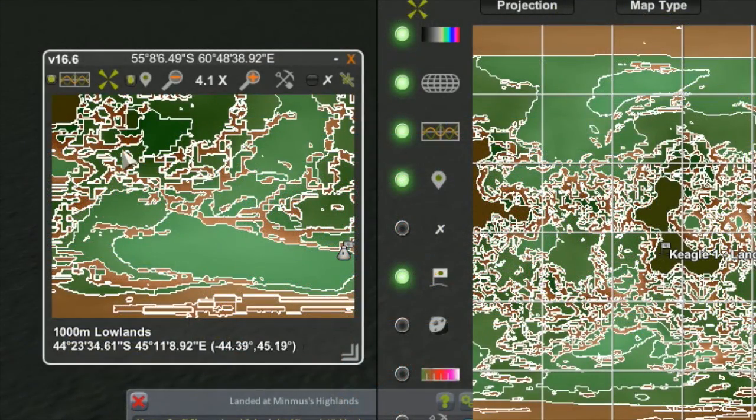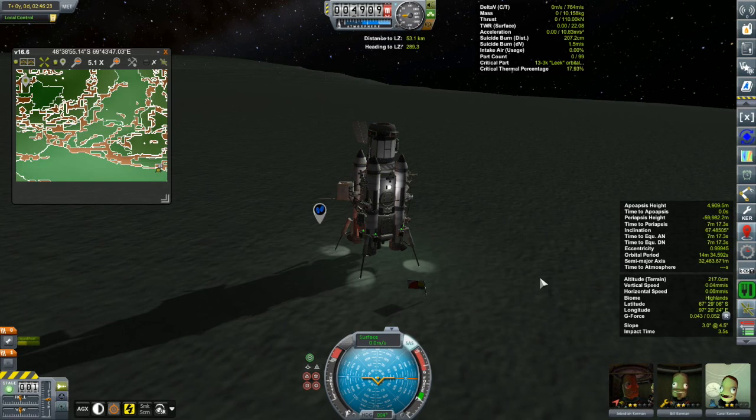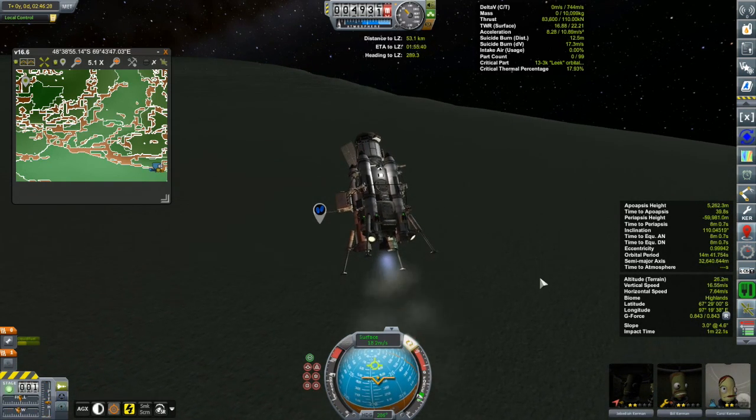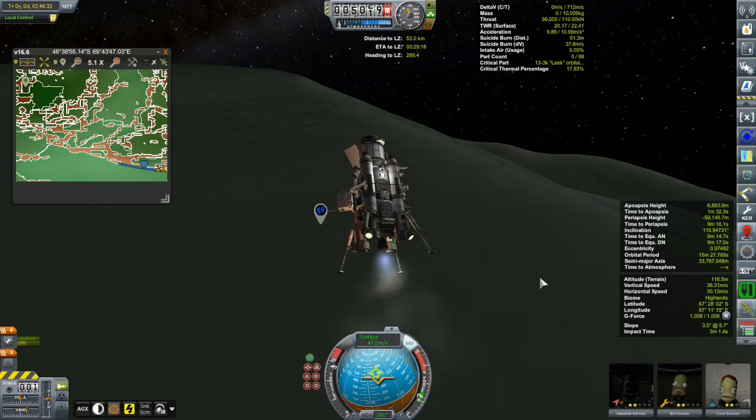With only 764 meters per second left, mission control decided we're only going to do one more hop, and we best make it to a biome we haven't been to before. So we're going for the flats. If possible, once we've touched down in the flats we'll decide whether we can visit more or not. This will tie Bob's record - Jeb's not particularly happy with that. It does give Jeb a distance record since he traversed more lateral distance than Bob did, but still not particularly satisfying for our competitive pilot.